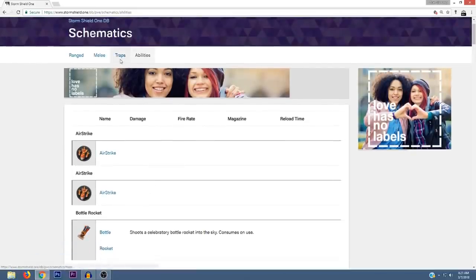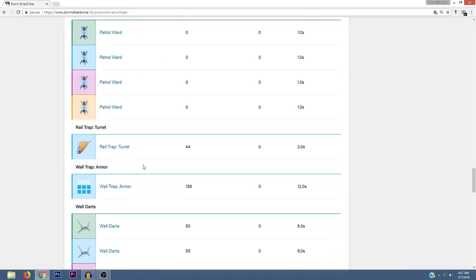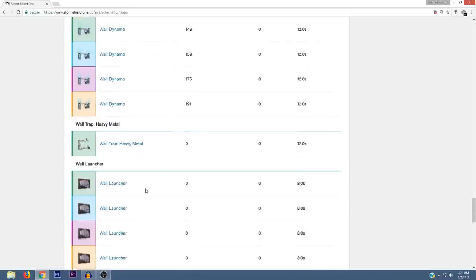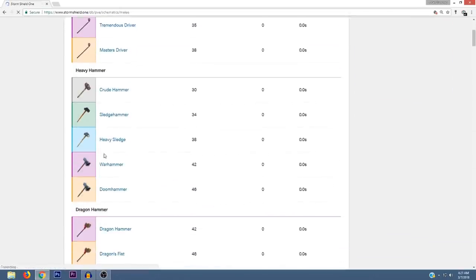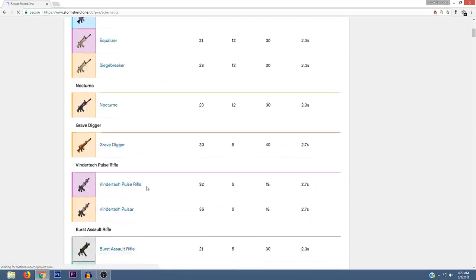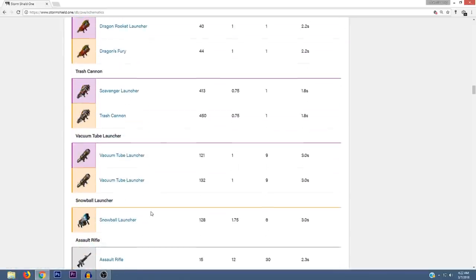For traps, there's going to be Vendor Tech Goop, Flame Grill Floor Trap, Rail Trap Turret, Wall Trap Armor, Wall Trap Heavy Metal, and Wall Trap Shield — though I'm not sure what some of those are yet. I don't believe I saw any new melee weapons. For ranged weapons there's the Neon Assault Rifle, Neon Pistol, and Easter Egg Grenade Launcher.